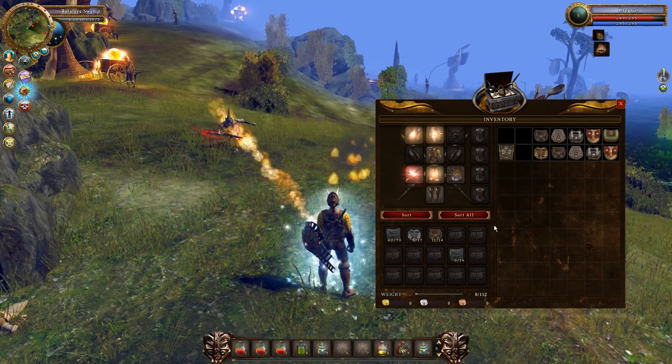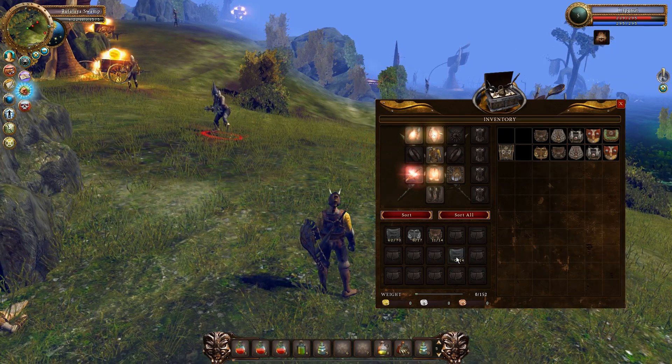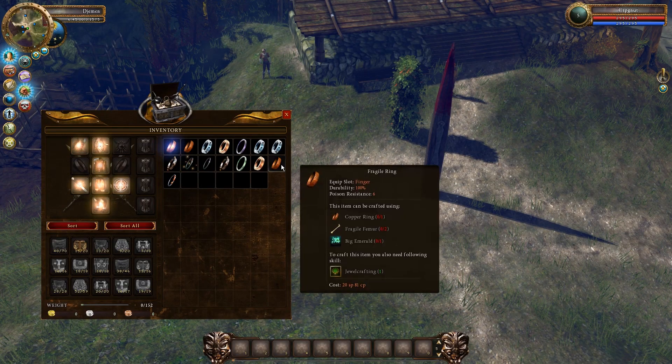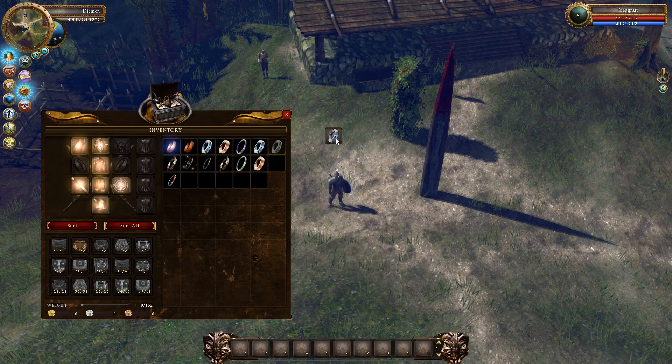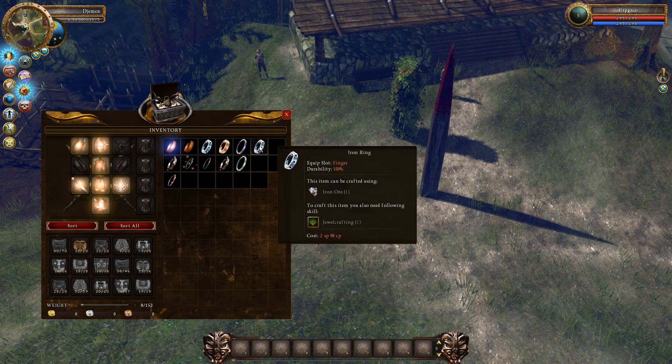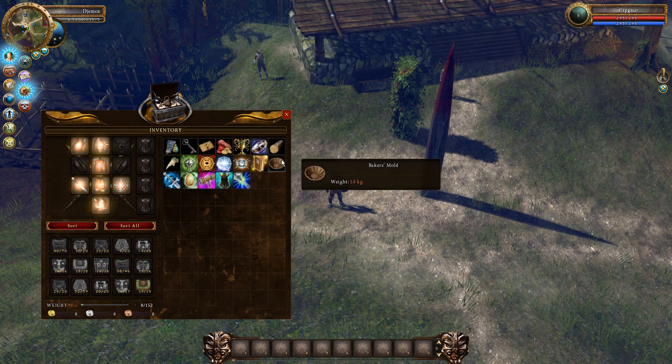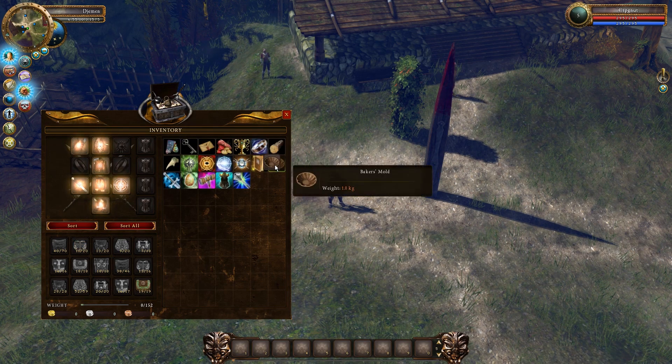Note that not all bags are the same — some offer more slots to expand than others. In order to drop an item out of the inventory, simply select the item and drag it out of the inventory window. Note that you cannot do this with quest and special items. Some items are needed to finish various quests and tasks, and these items cannot be dropped.